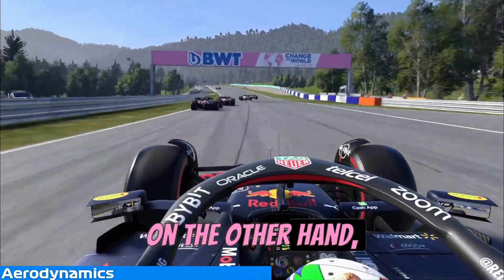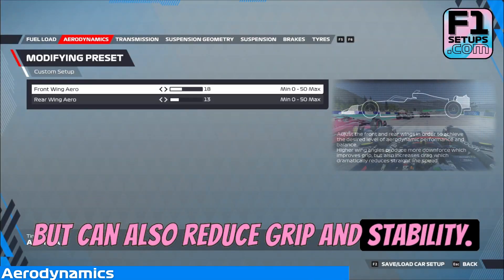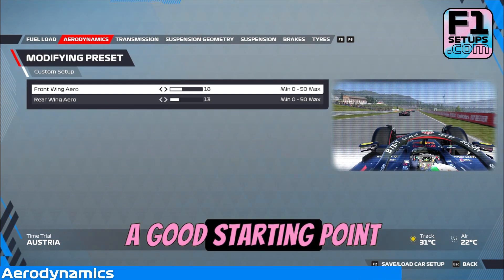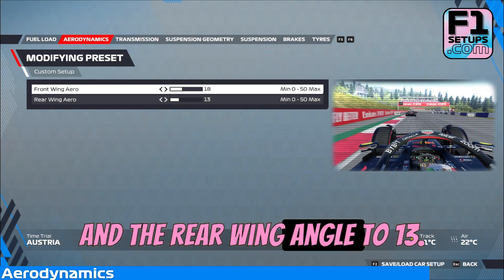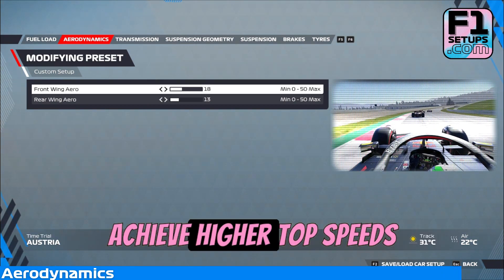On the other hand, a lower angle generates less downforce, which reduces drag and increases top speed but can also reduce grip and stability. For the Red Bull Ring, we recommend a lower wing angle than what you might use on a more technical circuit. A good starting point would be to set the front wing angle to 18 and the rear wing angle to 13. These settings will give you enough downforce to provide stability in the corners while also allowing you to achieve higher top speeds on the straights.